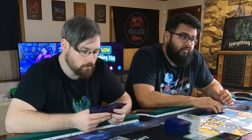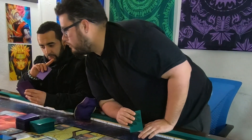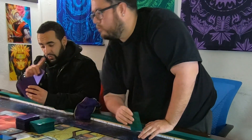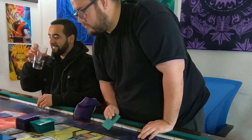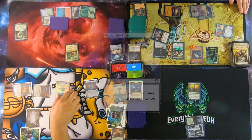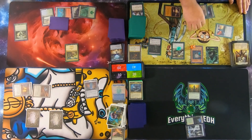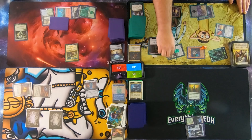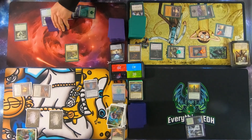By only attacking me, you're giving them time to set up — just saying. I'm going to play Go for the Throat on Jose's creature. And then I am going to attack Jose for 10 — that's 11 actually. Knocked you out, friend. One of our teammates is down already. The Archenemy — his deck's not good, it's just he's the Archenemy.